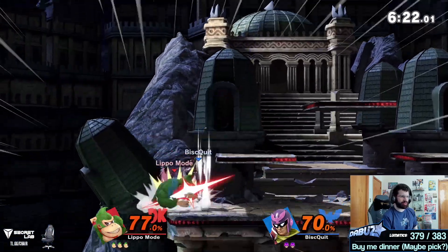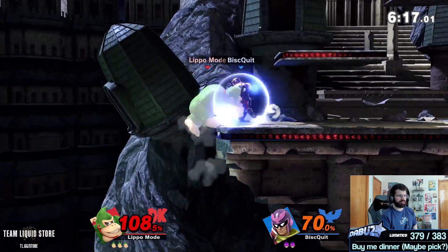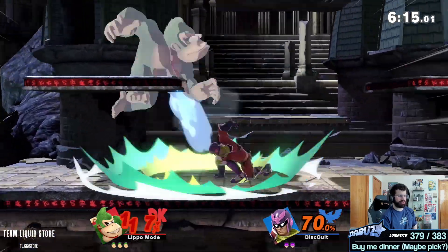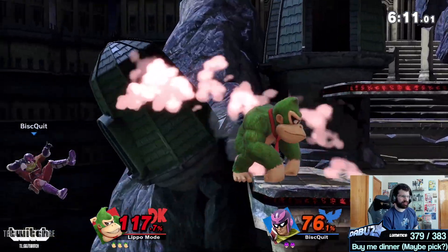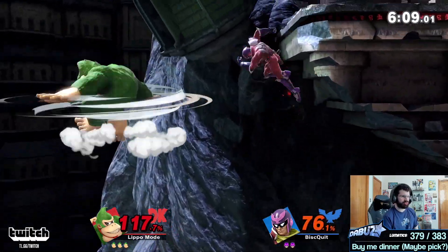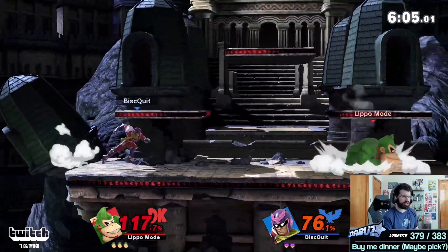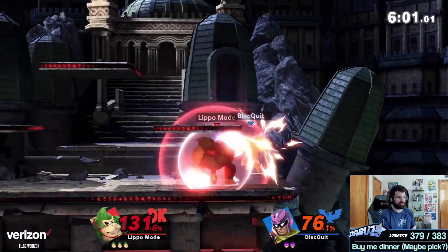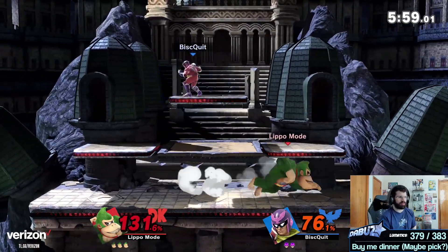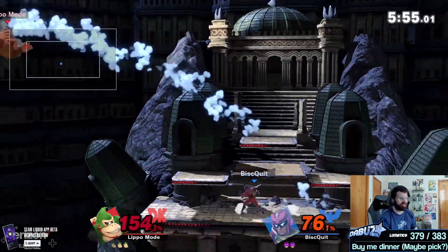The attack is landing off the platform. I should probably be using other follow-ups in advantage state. Down throw. Of course he's doing Falcon online. We dash attack. Punish — because he's not shielding. The other thing about this guy is he's not using a shield at all, he's just kind of pressing buttons. He's using a shield — okay, never mind. Not a big enough punish, though.